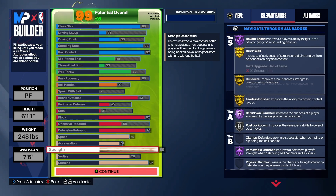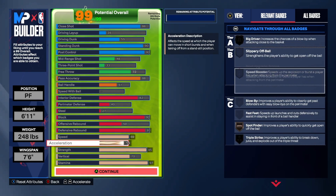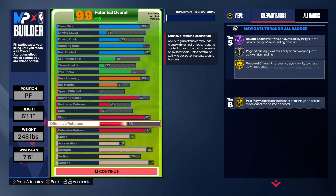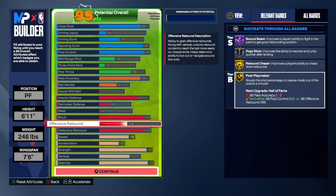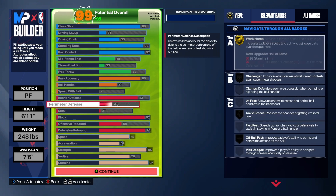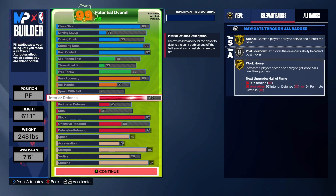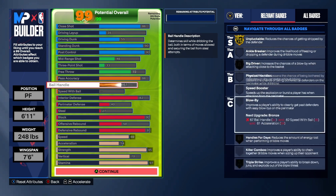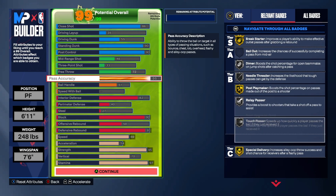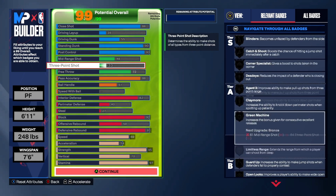With a 55 driving dunk you can actually get Shaq dunk packages — you do need a 55 driving dunk to unlock those — plus other driving dunk packages as well. The 90 standing dunk is enough to get Rise Up and Precision Dunker both on gold. Rise Up is basically a posterizer for standing dunks, so when you're under the paint your meter is gonna be huge with that Rise Up and Fast Twitch silver — you can catch standard hoops easy.